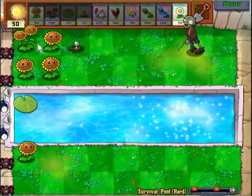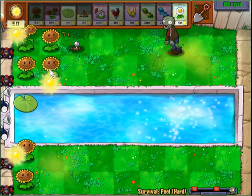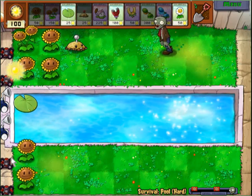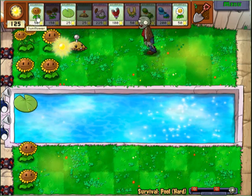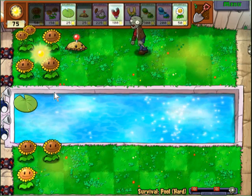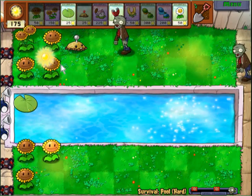If you get a cat, we won't get a cat early on. That way we can work on just collecting sun. The cat takes on these early zombies that don't have cones or buckets — the cat will make mincemeat out of them. And that's an easy thing to do to get your sunflowers up.